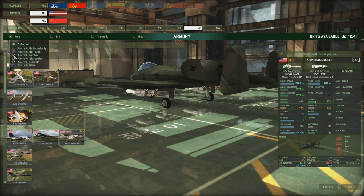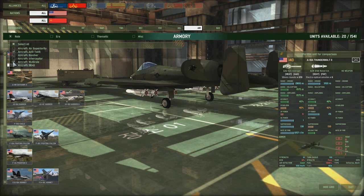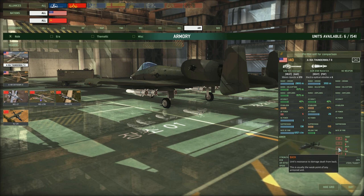We'll start off looking at the anti-tank aircraft, using Americans and Russians as examples so you can extrapolate to everyone else. The first one is the A-10A Thunderbolt 2, the Tank Buster. This is really interesting because it's one of the very few aeroplanes that actually has armour — two front, one side, two back, and one top — which means it can take some AAA flak fire fairly well.